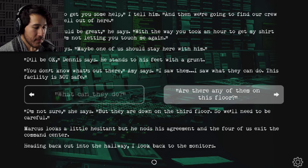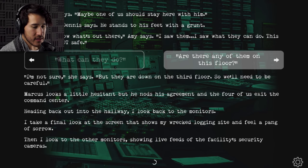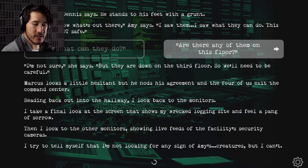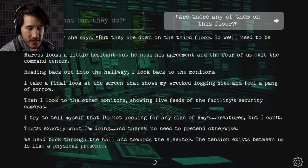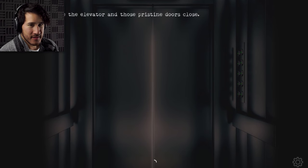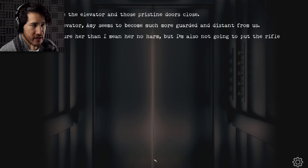Heading back out in the hallway, I look back to the monitors. I take a final look at the screen that shows my wrecked logging site and I feel a pang of sorrow. Then I look to the other monitors showing live feed of the facility's security cameras — I tell myself I'm not looking for any sign of Amy's creatures, but I can't. That's exactly what I'm doing. We head back through the hall and towards the elevator. The tension between us is like a physical presence. We step inside the elevator and those pristine doors close.